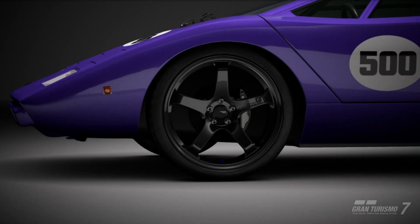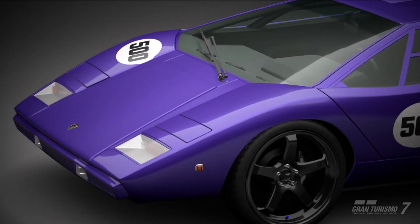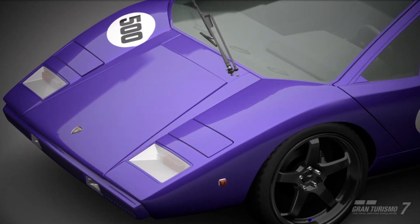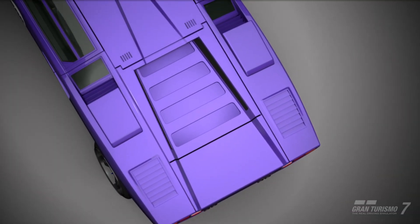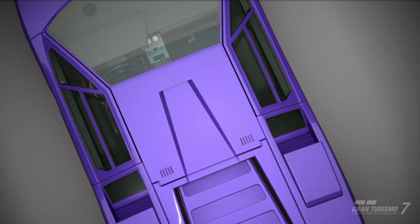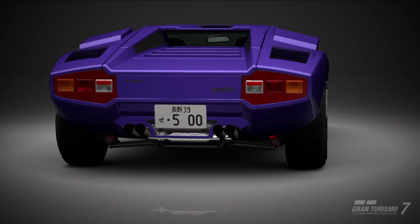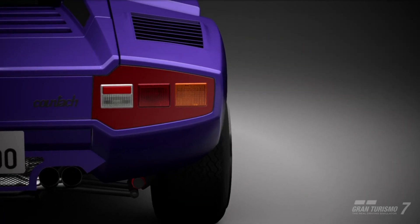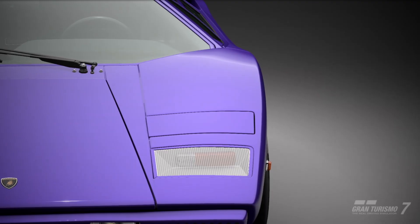Let me explain the suspension setup. For body height adjustment, I've got 105 at the front and 105 at the rear. Anti-roll bars are 6 at the front and 2 at the rear — the reason being I want the rear to kick out more. Damping ratio is 29 at the front and 26 at the rear; I wanted it a little less at the front so I can turn more freely. By the way, I do play on controller.